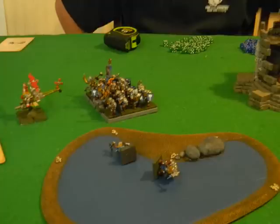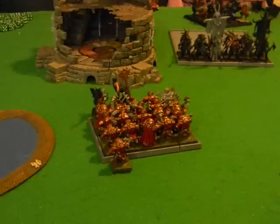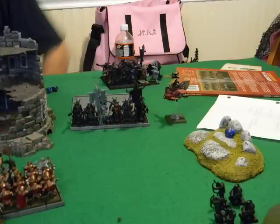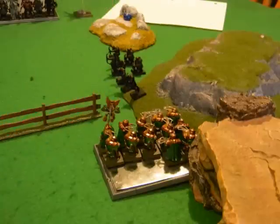Dwarf turn five - I charge the fleeing gor unit, run them down and catch them, but two more ironbreakers die from dangerous terrain. My longbeards charge the remaining unit and the plan is to kill them and reform so his other gor unit will be in my front rather than getting flank charges. I move the gyrocopter to try and spray the minotaurs - it's a long shot but there's nothing better for it to do. I won't throw it into combat. I move the other gyrocopter for another spray on the remaining gors.